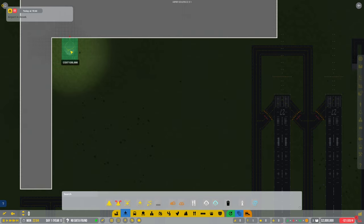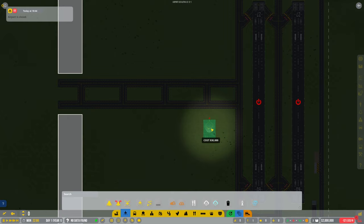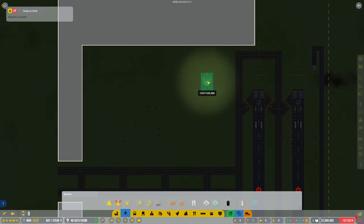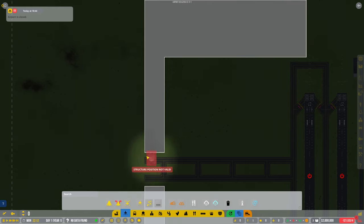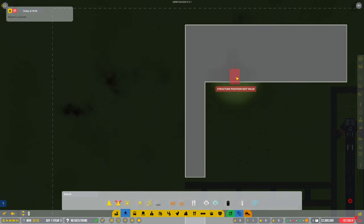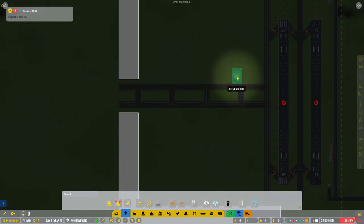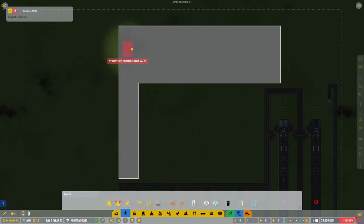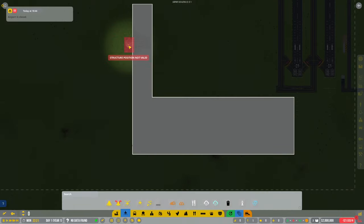Do I do it over here or do I do it this way? Ideally it probably would have been better to have the medium ones here. But if I put the medium ones here and I've only done the small runways, it means they're going to have to come along the taxiway all the way over here - I suppose that's not really a problem. I could have a bank of medium gates down here and down this side.